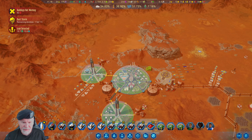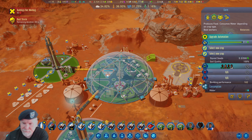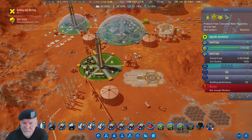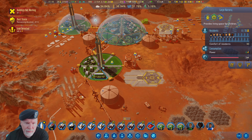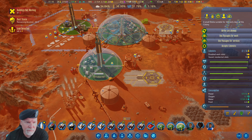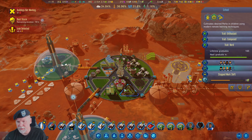Food production is zero — how can that be true? Got two, we're doing seeds. Okay, we're filling back up again, that's good. That means the school is doing good stuff.